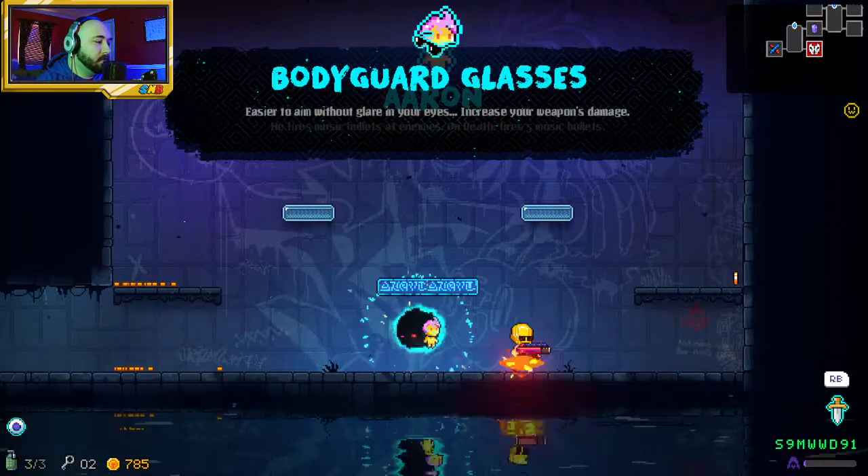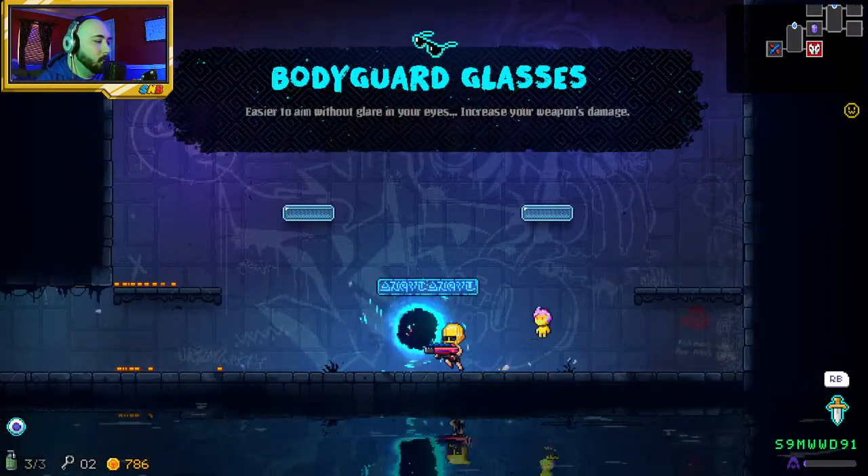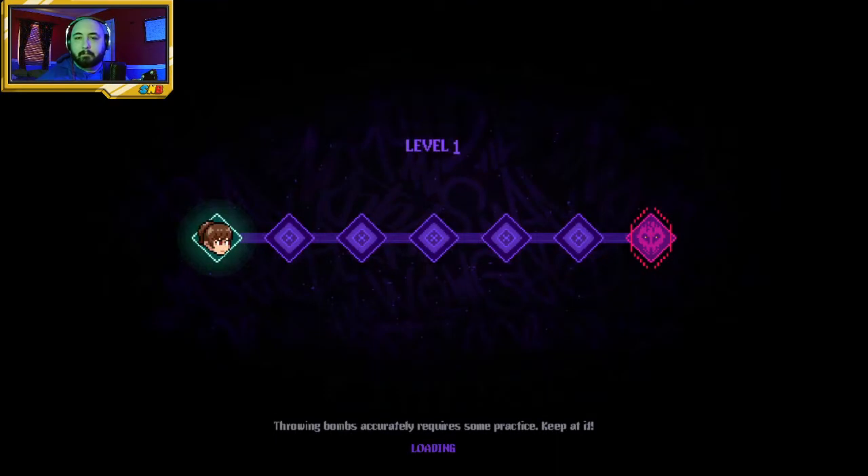We definitely want the shades — increase weapon damage. Moving on. Giving some Ana runs here.